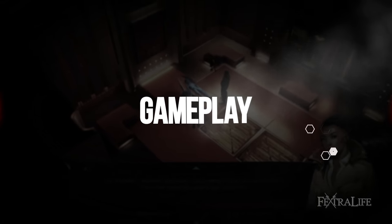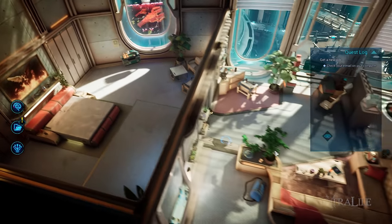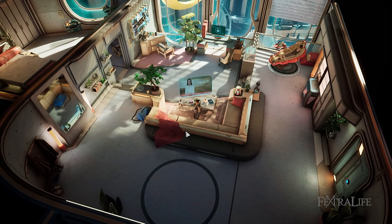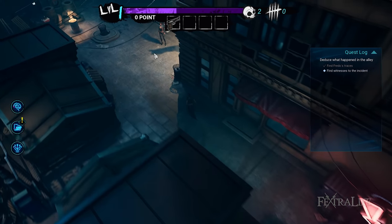The gameplay uses the standard isometric point-and-click approach to walk around and interact with the world around you. Your focus will be on these interactions and the integration of several mechanics to create engagement and further the story, much like Disco Elysium. As a Gamedec, you'll enter different worlds, each a different game with its own set of rules.